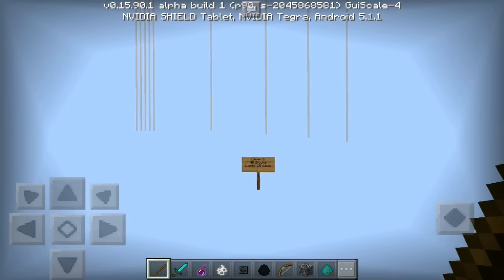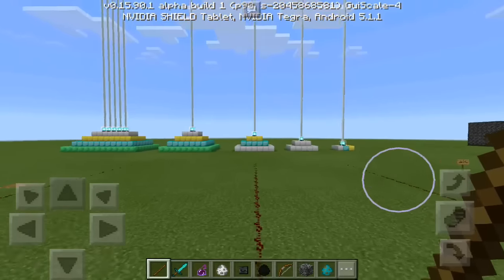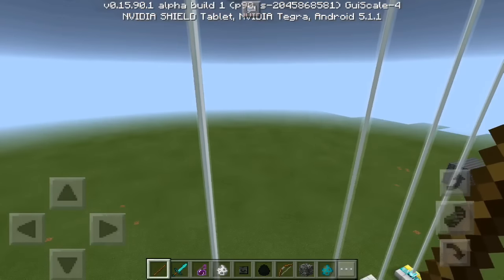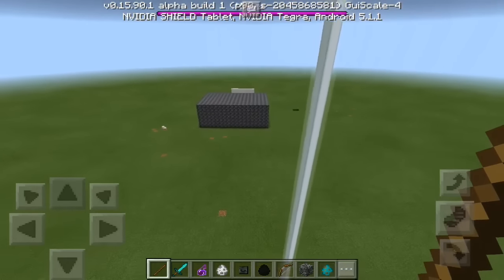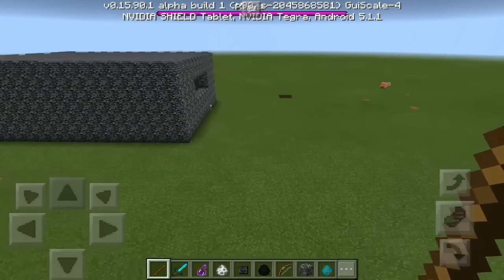My world has been slow, but right here as you guys can see, we've got the beams finally fixed. There is no black texture. As you guys can see it just turned a little bit dark, and if you are wondering about that, well there is a wither lurking in the shadows.